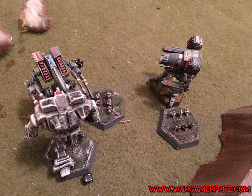Assault mechs might hang out near hills for indirect fire or cover. But if you can get a mech — especially light mechs because of their speed, though it's not limited to them — to higher elevations than an assault mech, you gain important advantages.